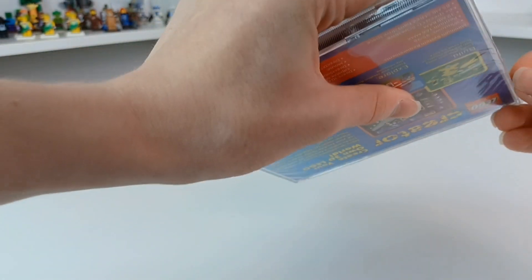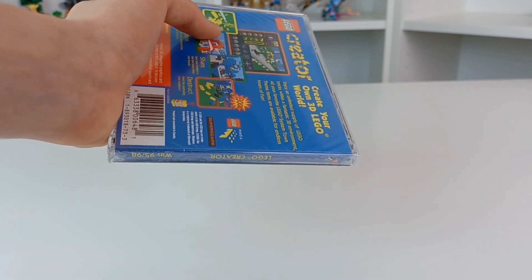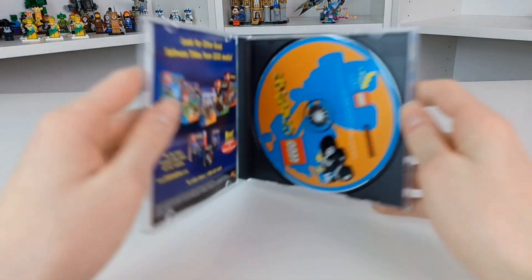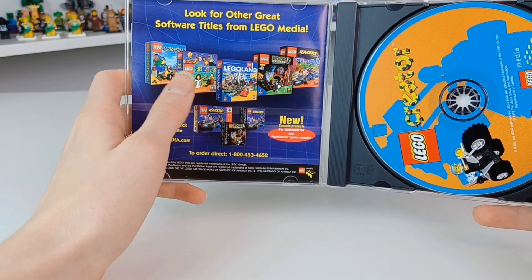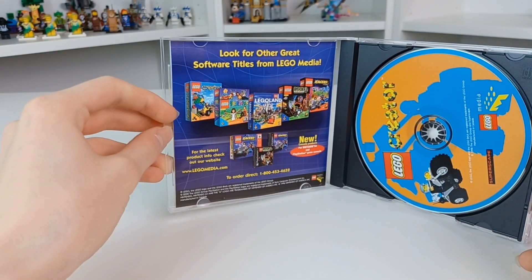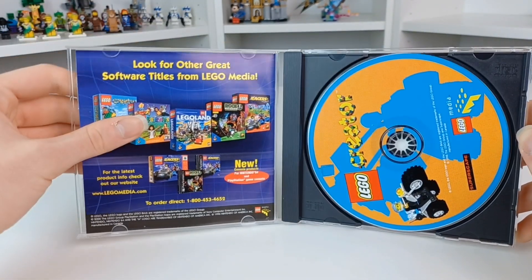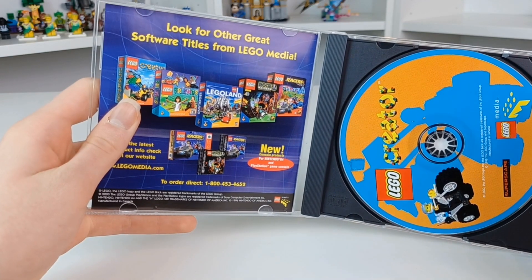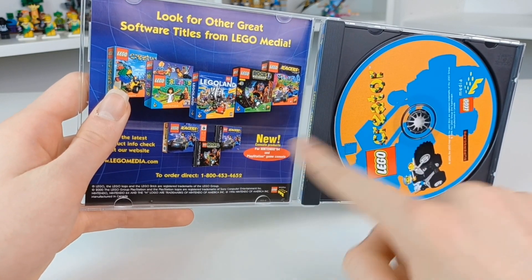The back of it is very similar to the back of the actual box. Now before I end up spending 10 hours trying to get the plastic off, I'm going to make a cut to when I actually get it opened. So as you can see, we now have it open. Here we have another advert for some of the other ones of the time — Rock Raiders, Racers, the Legoland game. I actually think I might buy that LEGO friends game; you can get some for not that expensive on eBay. Also mentioned Nintendo 64 and the original PlayStation game console.